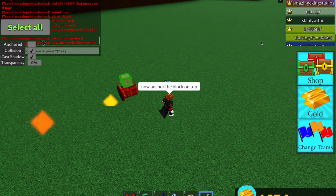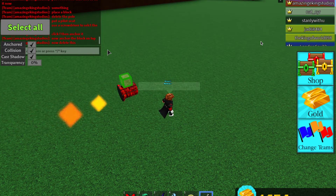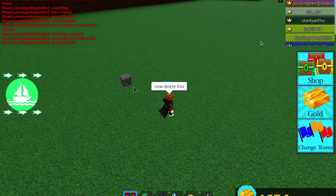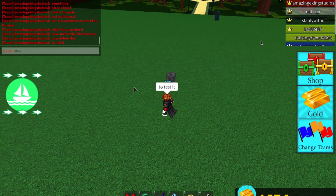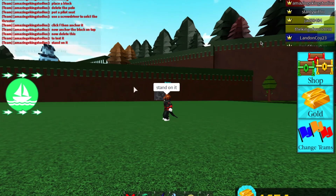Now select the block on top and make it an anchor block. Then delete the red thruster or whatever you're using — it could be a red jet, a purple jet, or a normal thruster. I don't recommend normal thrusters because they're kind of slow.